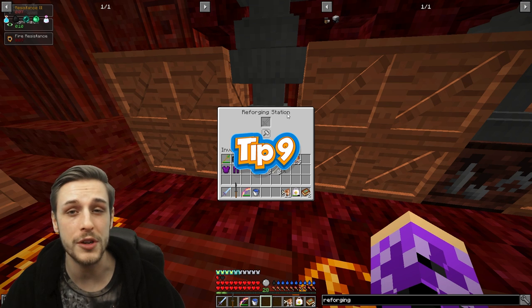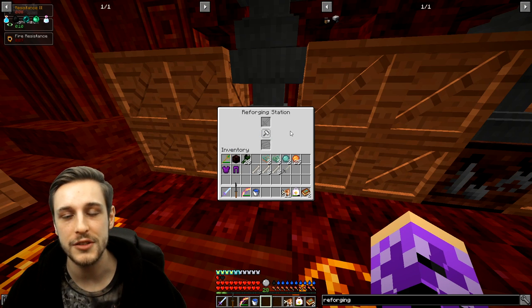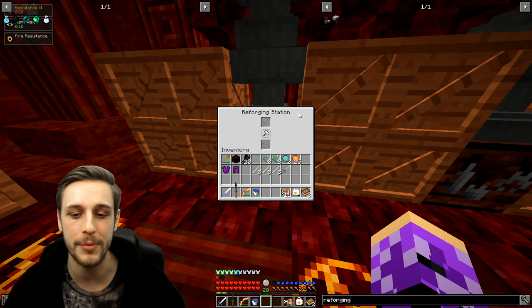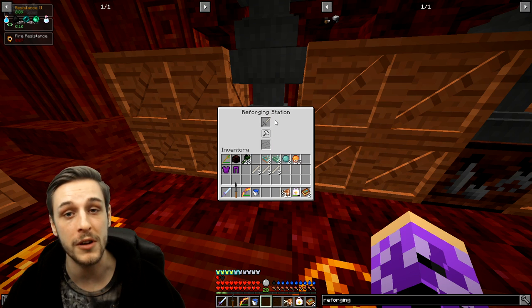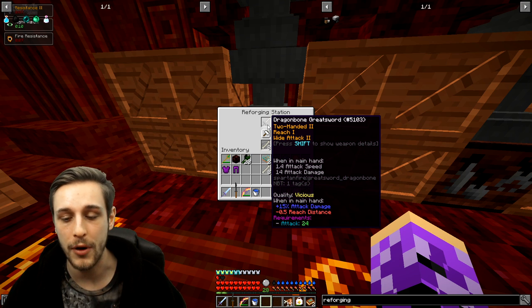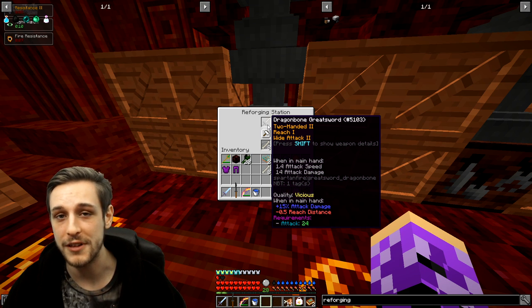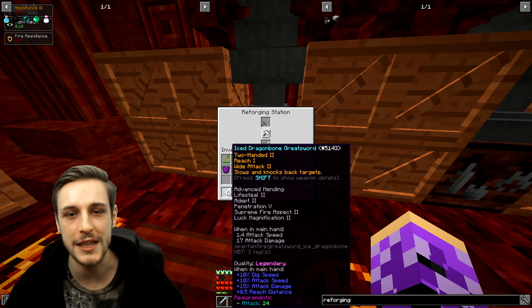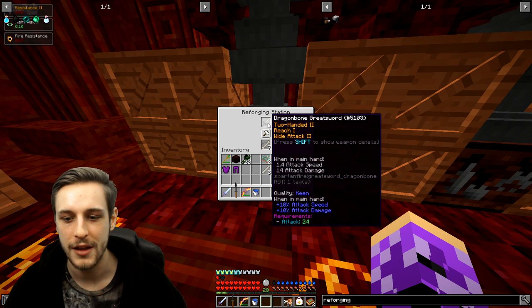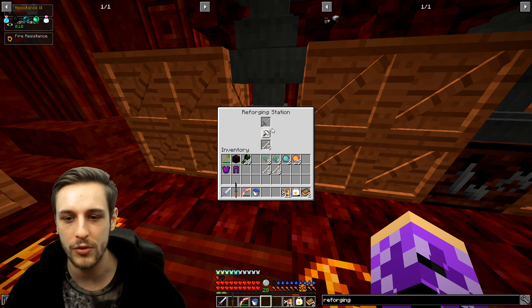Tip nine: reforging armor and weapons. You can use a reforging station to reforge armor and weapons. Note that there are two reforging stations — one for baubles and one for armor and weapons. Today we're focusing on the one for armor and weapons. To reforge, you place the weapon or armor at the top and the resource to reforge at the bottom. You'll see the quality listed in the item info — for example, 'vicious.' That's not terrible, but what we're aiming for is something like 'legendary.' You just keep clicking the button, using one resource per reforge, until you get the quality you want.